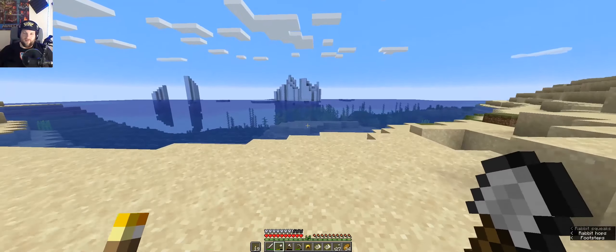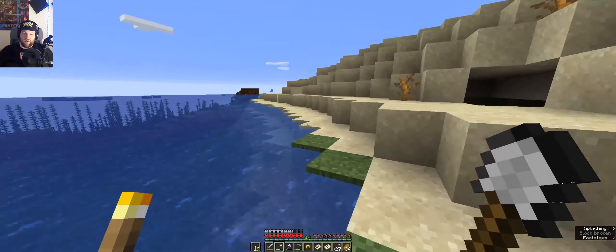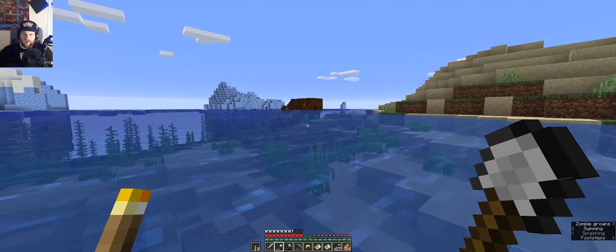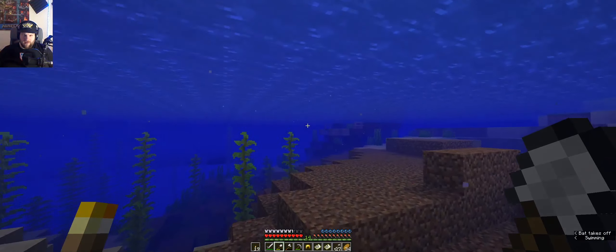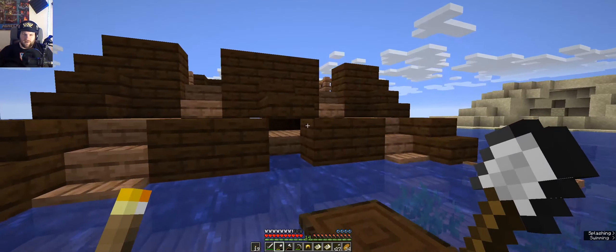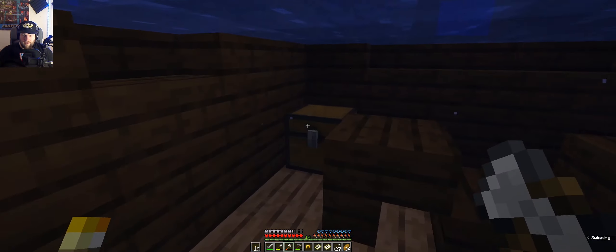Oh, ice. Wonderful — not what I was looking for, but nice that we found it. Appears to be a shipwreck over there, and there's some rendering things going on. I think this is a shipwreck. Yeah, it's a shipwreck. Probably some drowned around. Diamonds! Yes! Sand — diamonds go in here.